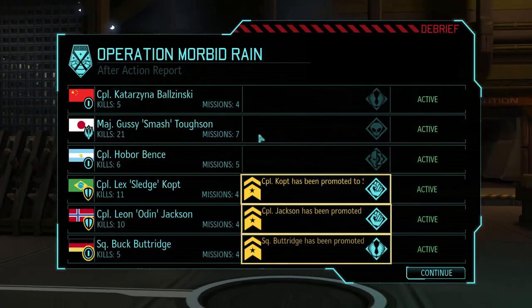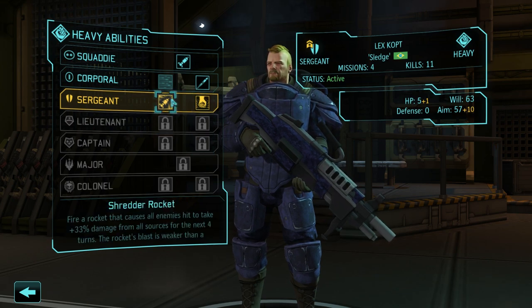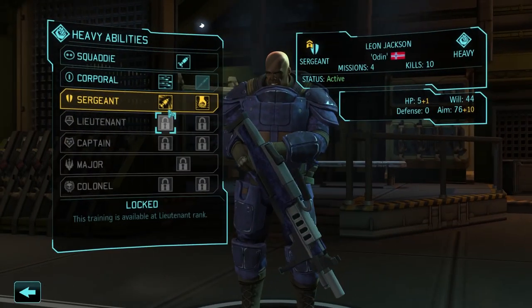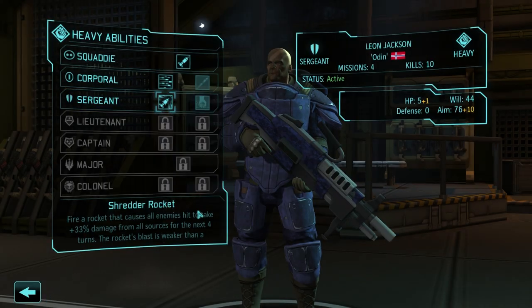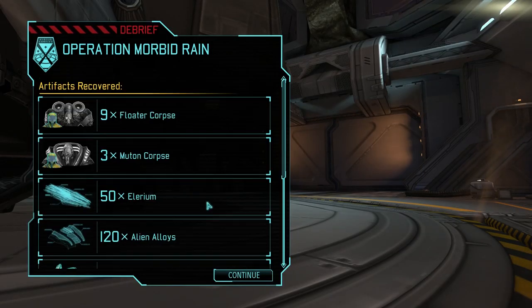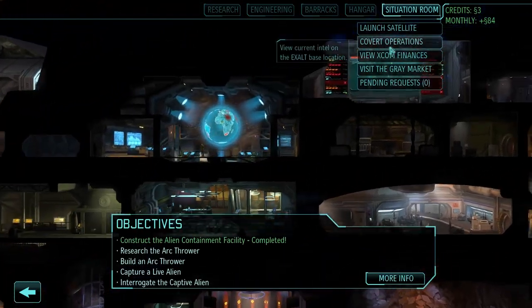Sprinter for sure — mobility above all else. Copped, not the greatest aim, and suppression's good. I think we're gonna take more rockets with you. Jackson, let's do the same. And Buttridge — Sprinter as well. So we got promotions on both of our supports, so I'm happy about this. 50 Illyrium, 120 alloys, 25 weapon fragments, 10 meld, 4 computers, 2 power sources. This is actually pretty good.